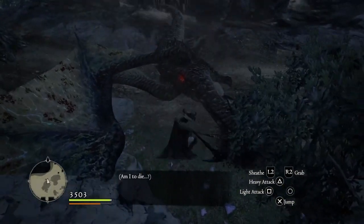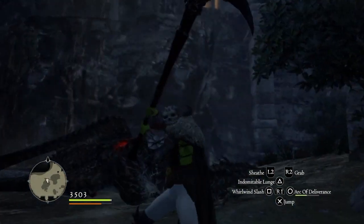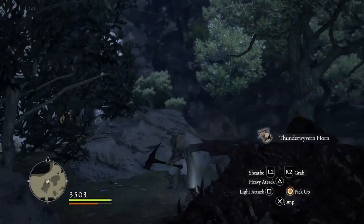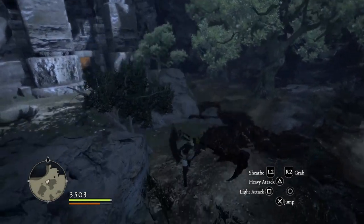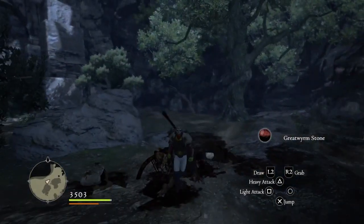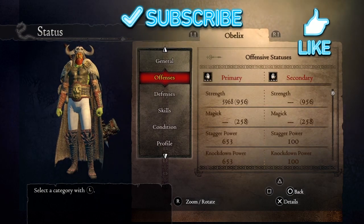That's it guys — that's the strongest warrior build possible in Dragon's Dogma Dark Arisen. It's very fun to play. Remember to use your core attacks and run around, and you will not have any trouble. When fighting dragons, strike the tail and it will fall down. Thanks so much — if you enjoyed the video please subscribe to my YouTube channel and give it a like. Happy New Year!